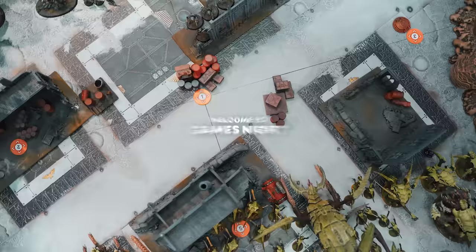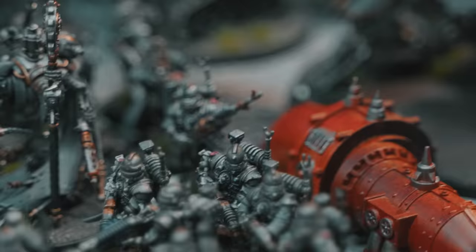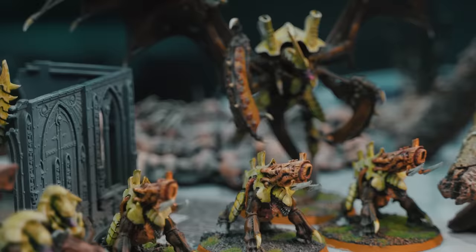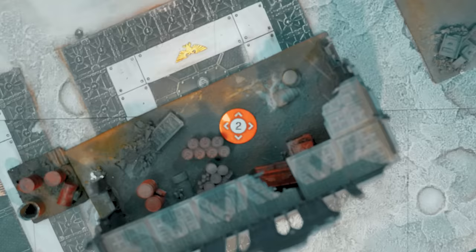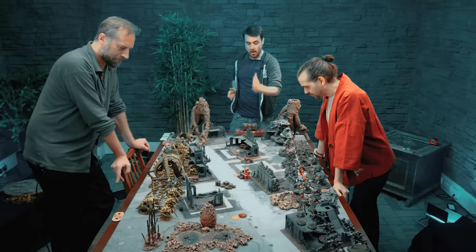Spoiler alert. For today's game we used the mission Exterminatus. We had 250 power level per side, while the Adeptus Mechanicus are trying to sabotage and exterminate the whole planet before the Tyranids can eat it. They've got to hold the line, a series of objectives, and just last as long as they can until the whole planet explodes and takes the Hive Fleet out. So we've got five objectives: one in each deployment zone, three down the middle.